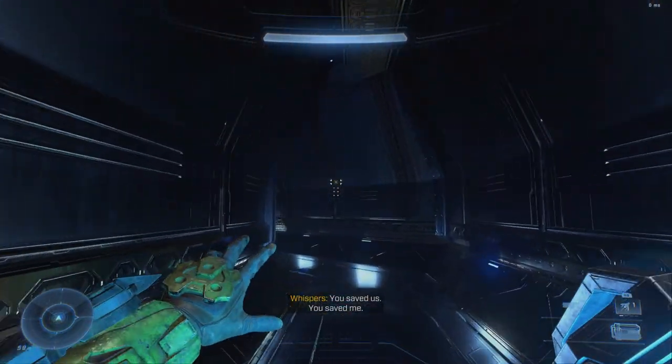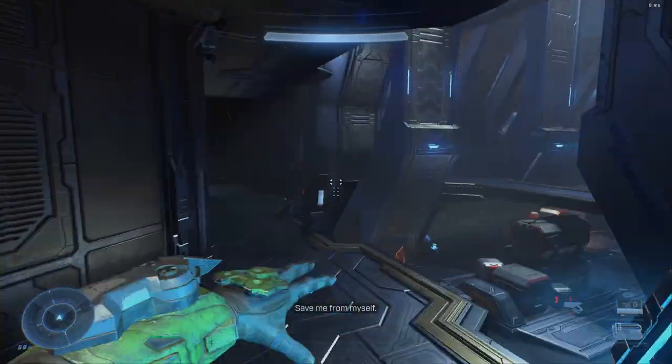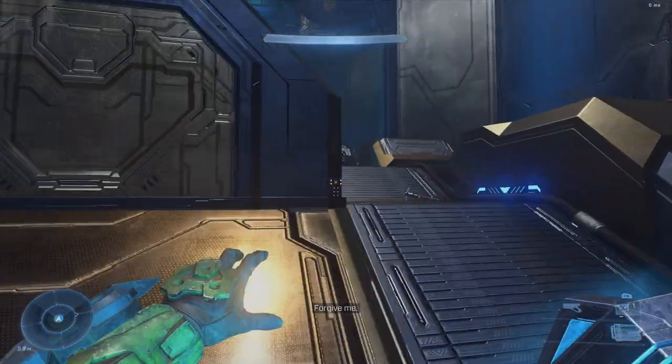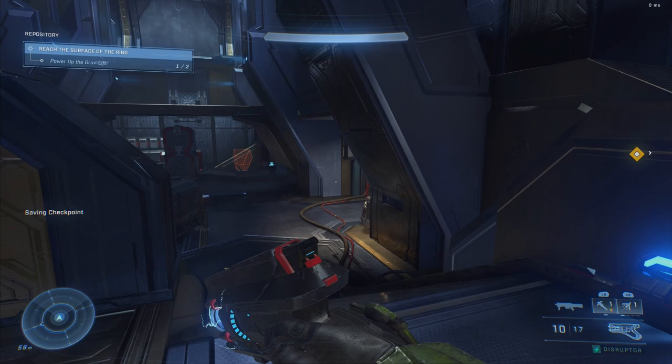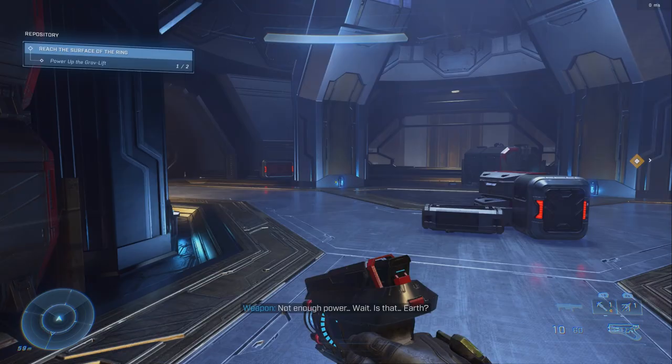One thing worth mentioning is that the correct attachments don't appear to align correctly in the menu right now. If I look at Sebo, it shows me the Bane attachment, and vice versa. I don't understand how this is an issue — the preview images are correct, but it shows you a different helmet when you go over to it. So for two weeks in a row, we've had an issue with the shop, which should not be present.